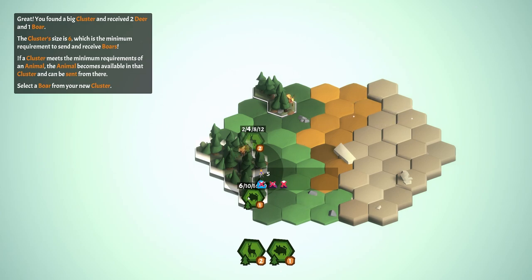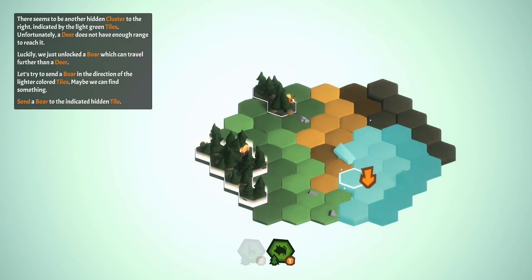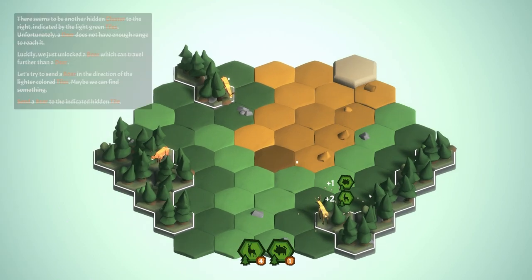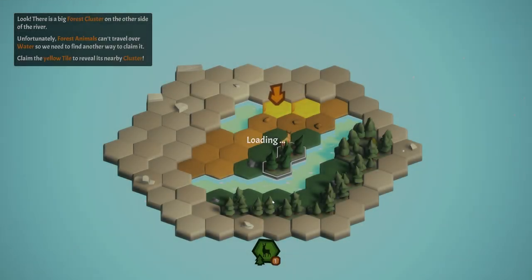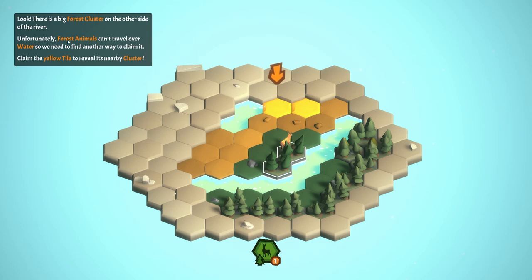The cluster size is six, which is the minimum requirement to send and receive boars. If a cluster meets the minimum requirement of an animal, that animal becomes available and can be sent from there. So we select a boar from our new cluster and send him over.